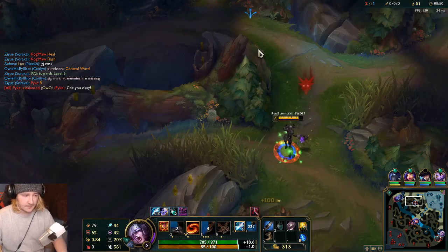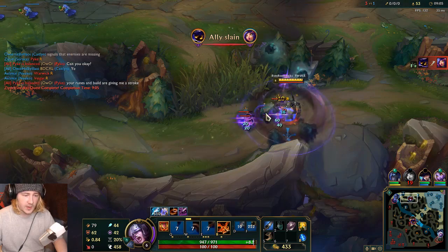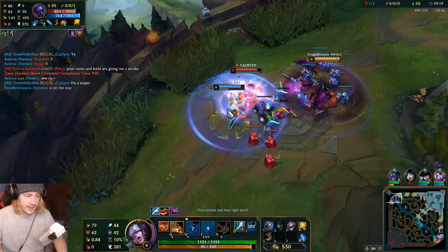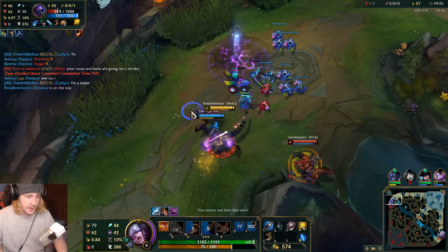We've got ult up again, pretty much already. All we can do is go up and clear this, get ult back up. We probably want to help out Shen with Jax. I'm coming in, ready to come in — if you can get a taunt down. I'm pretty stuck here, actually.